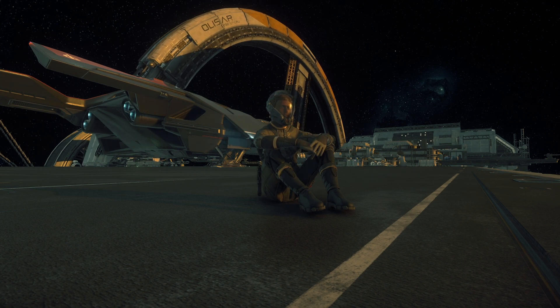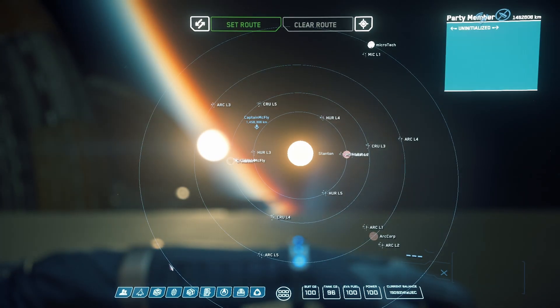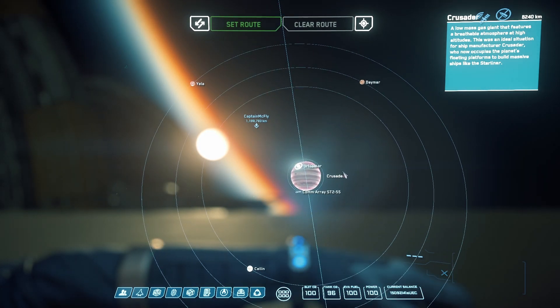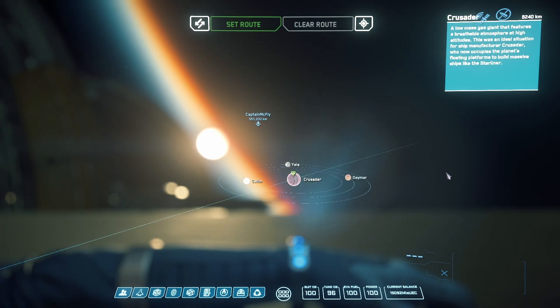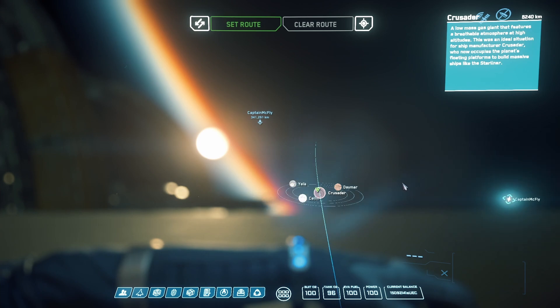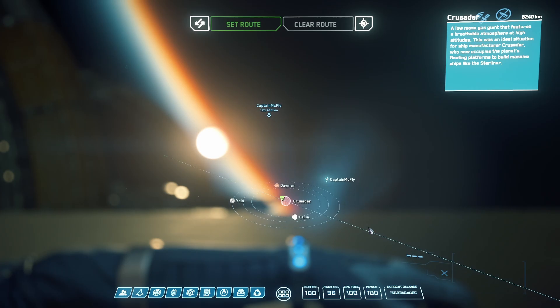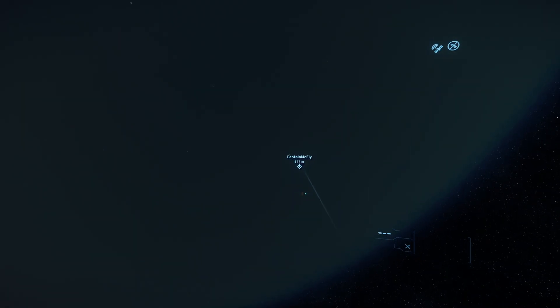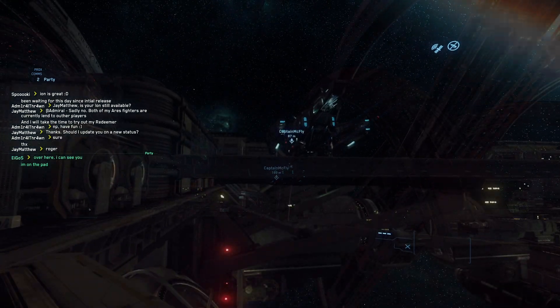The Redeemer is coming in. Since I haven't applied my CCUs yet, I'm gonna rely on this guy here to bring his ship. He's on his way, coming in pretty fast from one of the rest stop stations. Is he gonna be able to stop? Oh yeah, that's definitely the Redeemer.